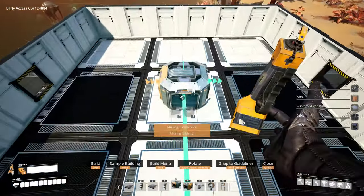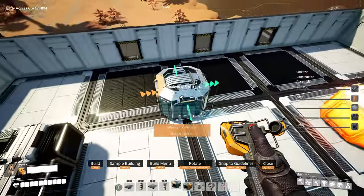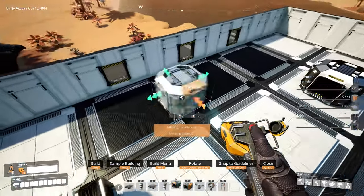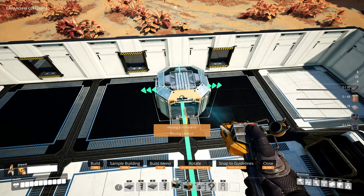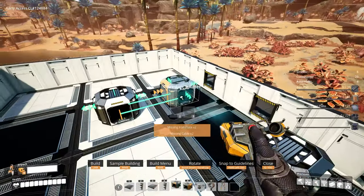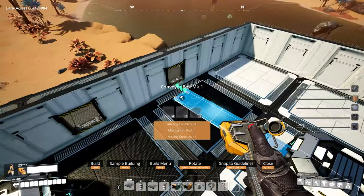Bringing in 180 iron ore across three different lines, it's a pretty easy split. We take the middle line and run it to the far two walls, take the left line and split it, then split the right line as well, so that way each of these outputs at this point will receive 30 iron ore per minute.